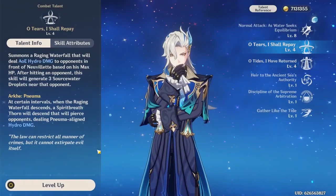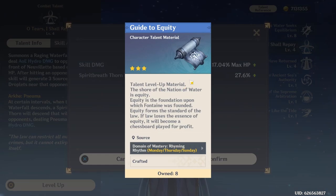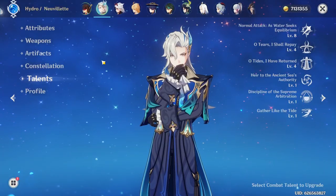For talents, he's going to want the Guide to Equity books. You'll find that in the talent domains in Fontaine.